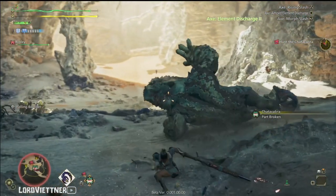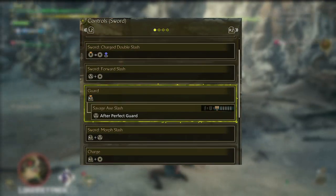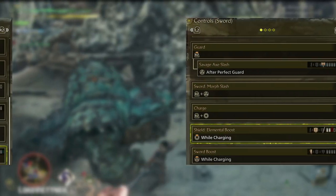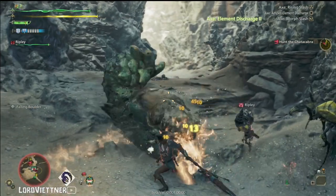Charge Blade as a whole still retains a lot of the same moveset as prior games. You can hold the right face button to do the charge double slash, you can press the top and right face buttons to do a forward slash, you can press the right trigger and the top face button to do your morph slash, etc. Those moves will all feel very similar to previous titles.